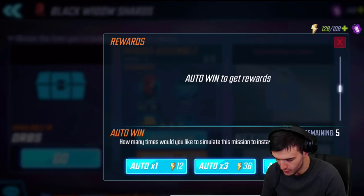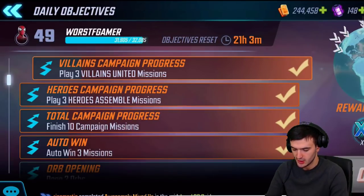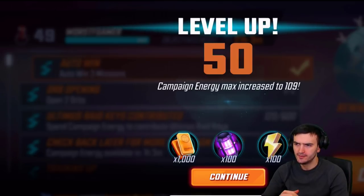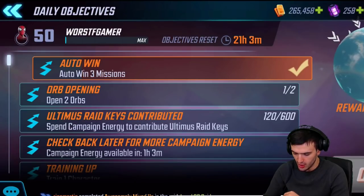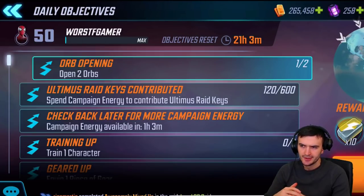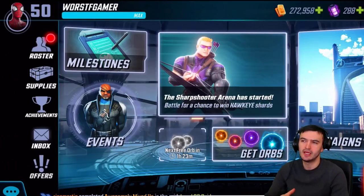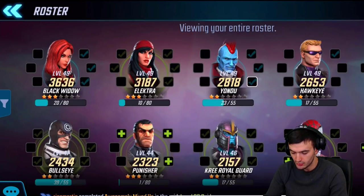We did one villain and one hero run, so let's check our daily objectives and claim all of these — this should almost get us to level 50. And there it is — level 50! Our campaign energy max is increased and we get some good rewards here. The problem is we are now at the current max, which means any extra stamina is kind of going to waste. Once you're at max level it does feel that way — you're spending stamina just to farm, the experience doesn't count anymore.